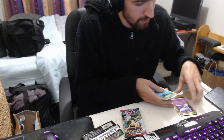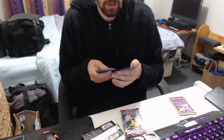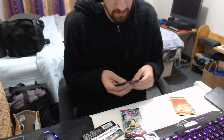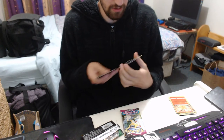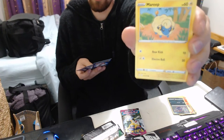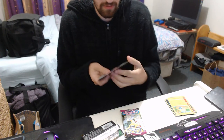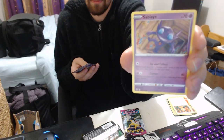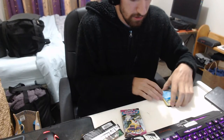Still looks fine, still looks beautiful. We got a Victini — it's a Holographic card, that's pretty cool. We got a Zorua — I like that Pokemon, very nice. A Mareep, decent. Teddiursa, cute. Sableye, very nice. And the Lotad that I showed you earlier. So some decent Pokemon cards there.